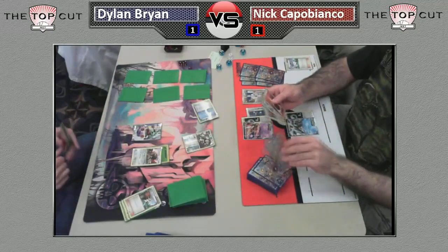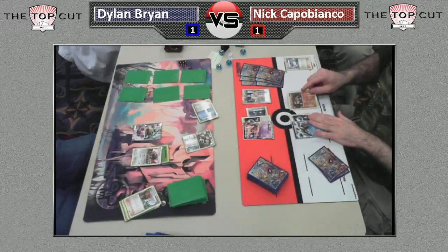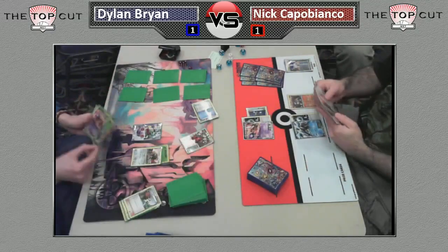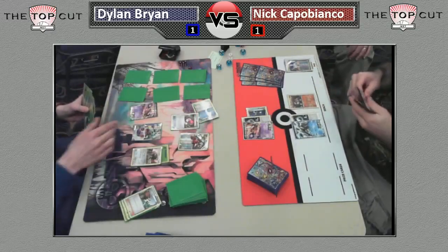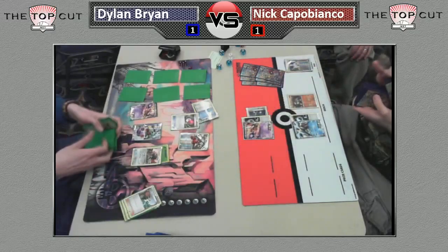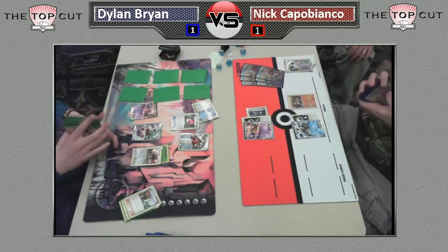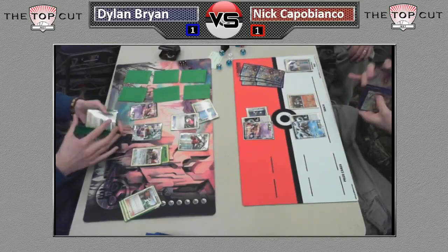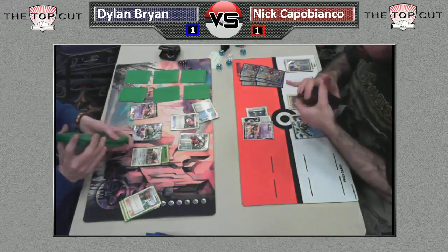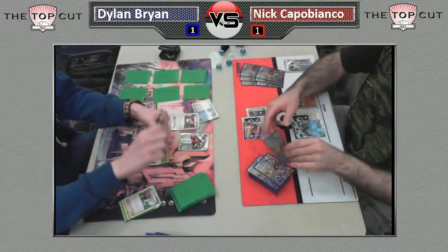He hits a Professor Oak's New Theory and he's in great shape. We see a Terrakian, and he does just X-Ball here. Nick has still not taken a prize, and there's a plus power and a Mewtwo — this could be a huge blow for Nick. I wanted to see Nick drop a Mewtwo into play here. I would actually like to see him just retreat the Mewtwo — there's no reason to do 40 to a Smeargle. Get the energy off it so you're not vulnerable to an X-Ball. If Dylan hits a double colorless, this is two turns in a row where he's got a big shot to take the first two prizes.